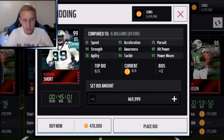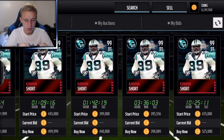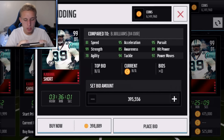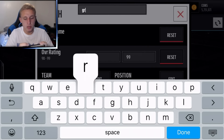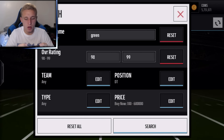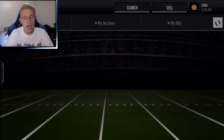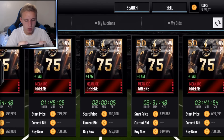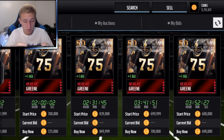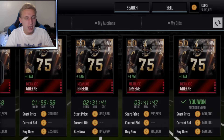For D-tackles I'm feeling Kwan Short — he's a 99 overall D-tackle, let's go with that. On the other side, Mean Joe Green: he's got 100 strength and adds plus-one agility to your whole team, and he's been one of the best D-tackles in the game for a long time. Picking him up for 690,000 coins. We've saved about 1.2 million, so we really only spent 8.8 million total.